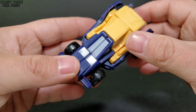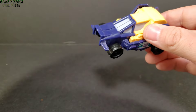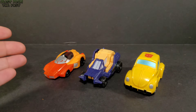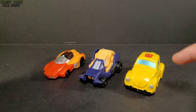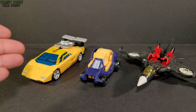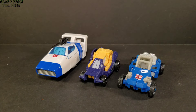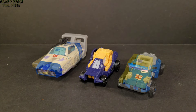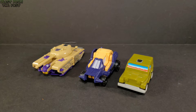We're going to do a few scale comparisons here in vehicle mode with some current and past Transformers. Here he is next to Titans Returns Wheelie, the KBB Hornets Agent Bumblebee — the oversized KO of New Age's Bumblebee — next to Earthrise Sunstreaker and Thrilling 30 Windblade, next to Origins Jazz and Power of the Primes Beachcomber, and next to G1 Blitzwing and G1 Throttlebot Rollbar.